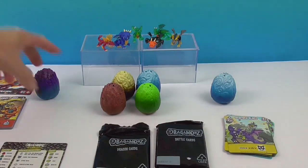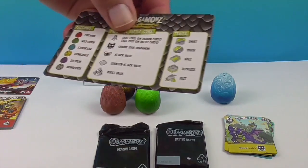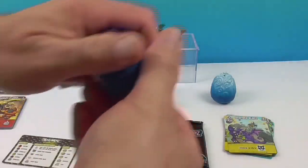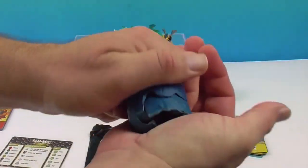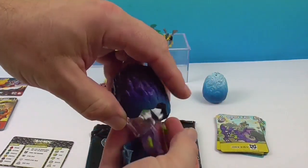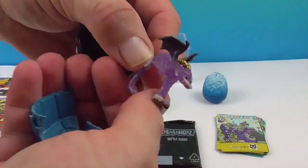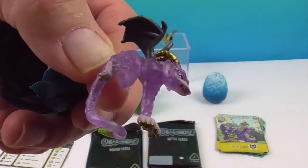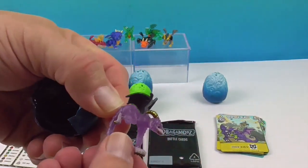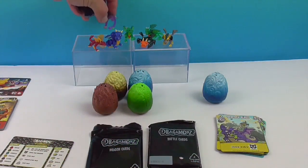Cracking the purple-blue egg — Sly Toxin. I'm guessing he's going to be poisonous. Oh wow, another translucent one! That's the monkey one — he looks like a monkey and a ram. Monkey, ram, dragon! He's in an action pose, like he's pouncing. That is cool.